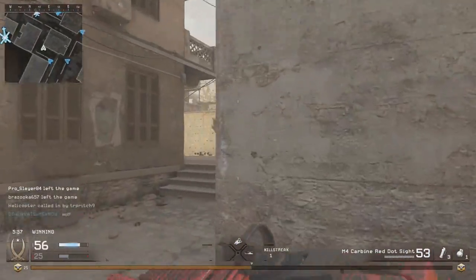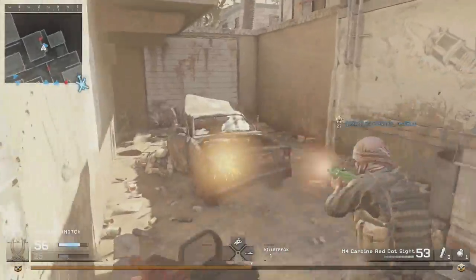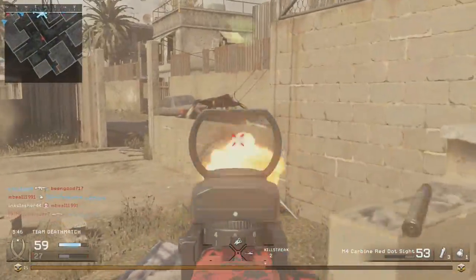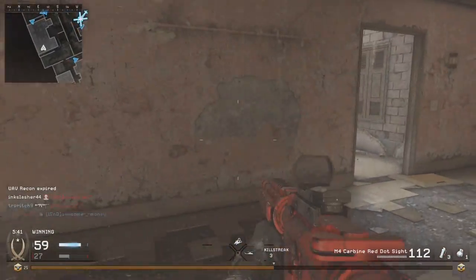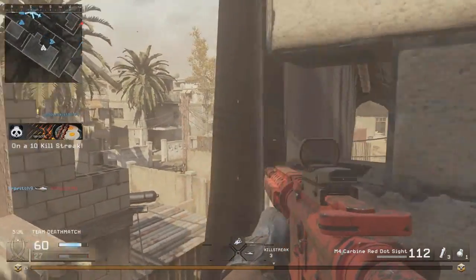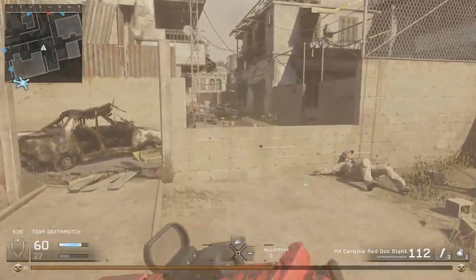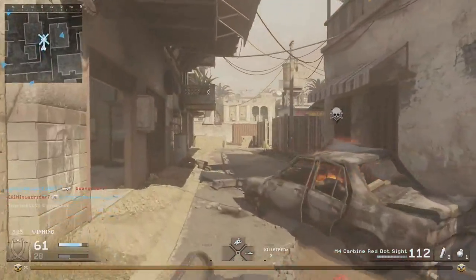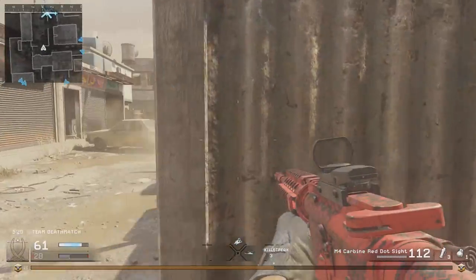However, there is a bad stat for this weapon and it's the idle sway. The idle sway for the M4 and the AK-47 are the highest in class, exponentially larger than weapons like the M16, G3, MP44, and M14. You can notice this as soon as you aim down sights — your red dot sight will sway just a little bit, making it slightly more difficult to initially get your aim on target. But it makes up for that by having incredibly small recoil once you actually start shooting, so it's not a huge deal.